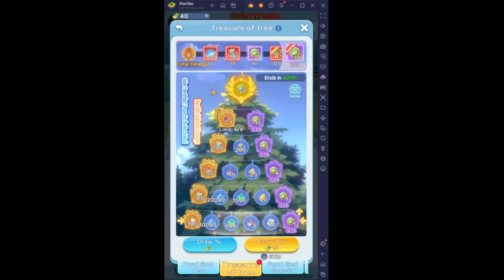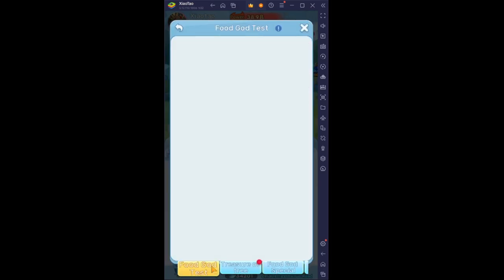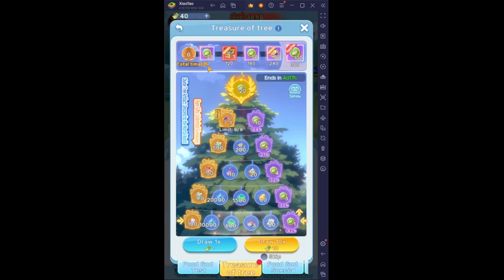Next is the Tree of Treasures where you spend your tickets. At the top you can see there are bonuses for using a certain amount of tickets. A neat fact about this is the tickets you use don't expire, so you can save up tickets event after event until you have 300 tickets — which is my plan. Just save up 300 tickets and then spend them all and see how many coins I get.